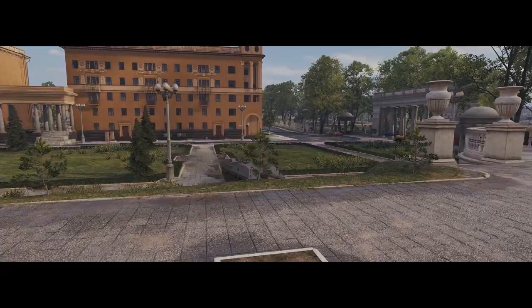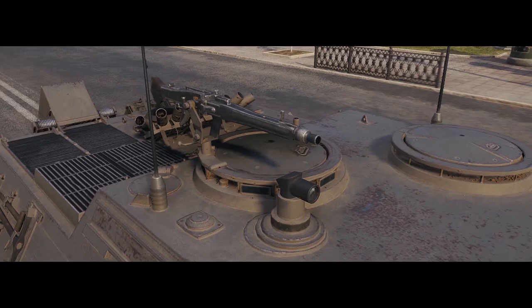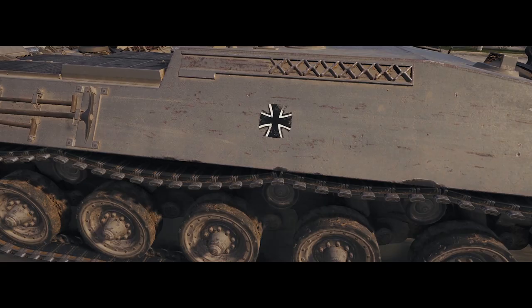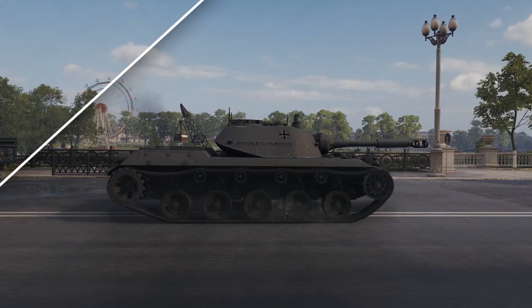Let's first see how it looks. It's a classic. A machine gun sits atop a gray conning tower of a traditional TD with a menacing 105mm cannon and a low silhouette. It sure looks familiar — of course, it's the RU251. Our TD of the day not only looks like this light tank, but also moves like it.